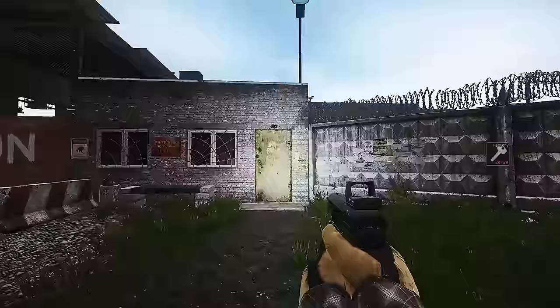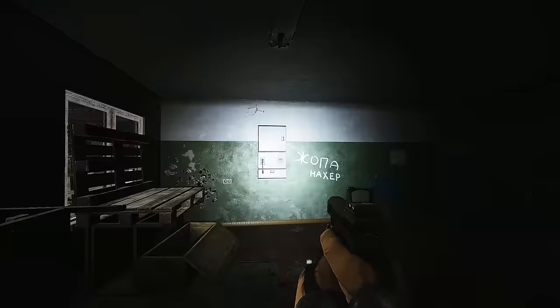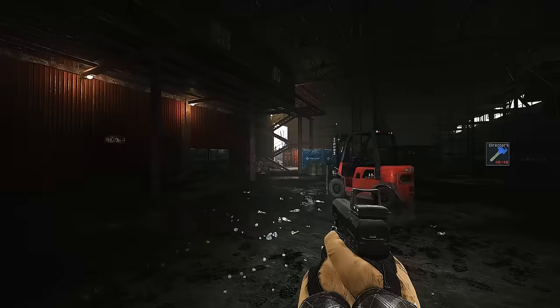Starting with customs. First, you want the factory key. It gives you access to the shortcut between new gas and the boiler side at the edge of the map or toward old gas station, and also lets you flick the power on and take the key extract out from underneath stronghold.